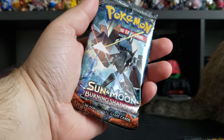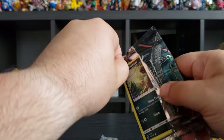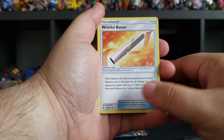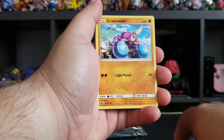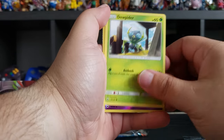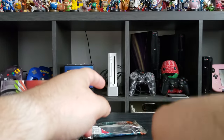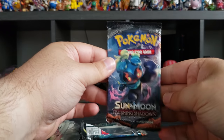Now we open the Burning Shadows pack. We got Wishful Baton, Wishful Baton again, Lana, Keel Wick, Sneasel, Crabrawler, Cuterooms, Inkay, Druddigon, Espeon, and a Charizard GX — nice! That's a very nice find. And a Marshadow.